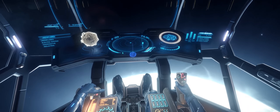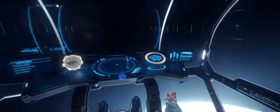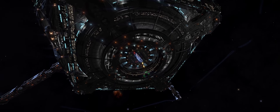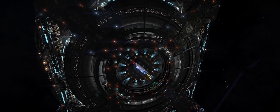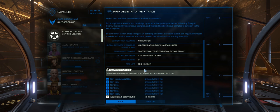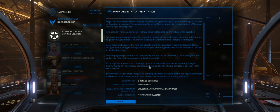So here we are in the Electra system, or thereabouts, and it's another community goal — again to progress the Aegis story with the Thargoids. It's very difficult to talk about the Thargoid story without also talking about its pacing and the repetitive nature of the community goals. But that's not something I want to focus on too much here. When you look at the contributors, just 81 contributors for this community goal, and keep in mind this has been running for 24 hours now. So yeah, not a lot of people are really getting involved.